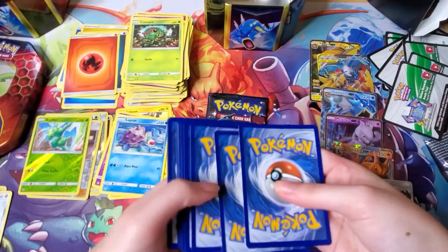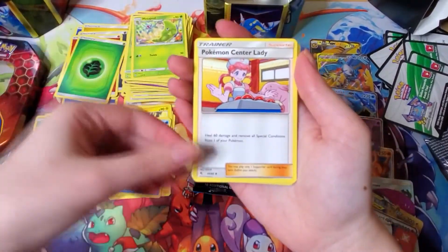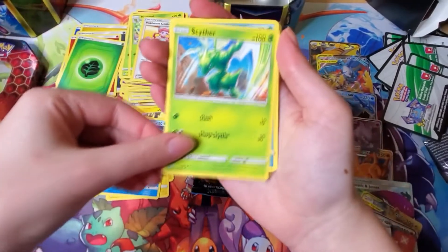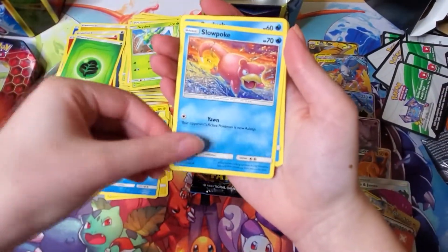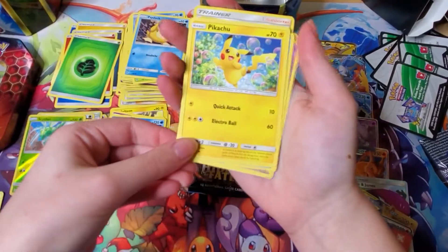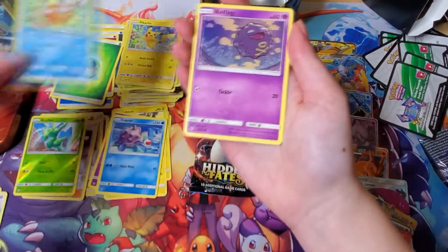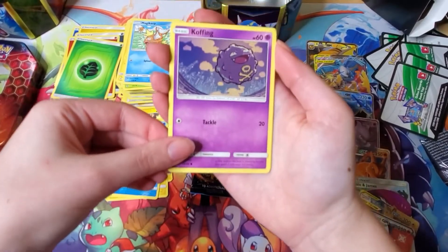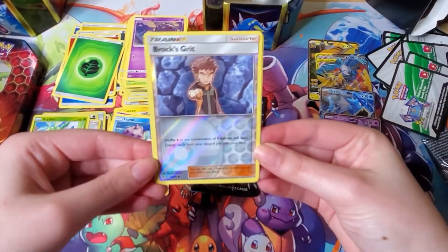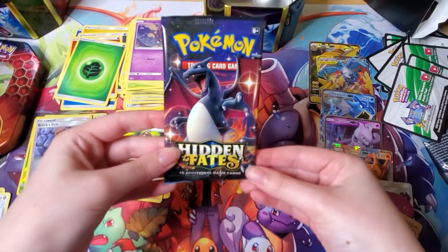Grass energy, Metapod, Nurse Joy, Scyther, Slowpoke, Psyduck, Pikachu, Magikarp, Koffing — it's like a pollution bubble thing — reverse holo Brock's Grit, and an Erika's Hospitality. That's not great. Last pack of this video — it can't be better than that last one. Fairy energy, Metapod, Sabrina's Suggestion, Charmeleon, Clefairy, Staryu, Jigglypuff, Ekans, psychic holo energy, and a Kingdra non-holo — oh, that's not good.